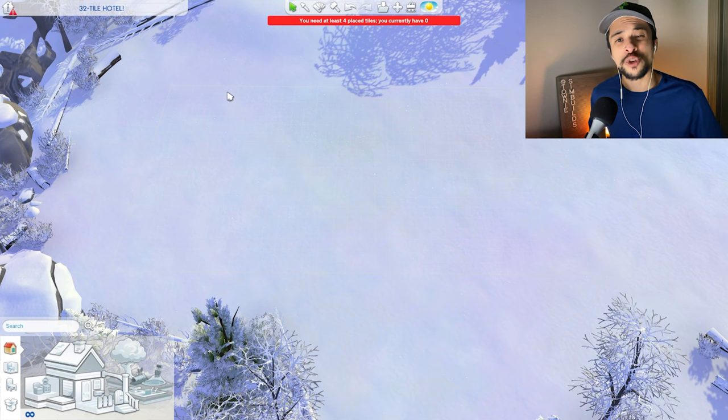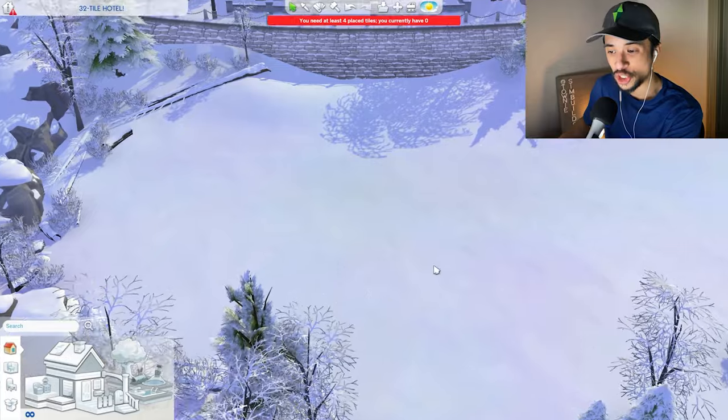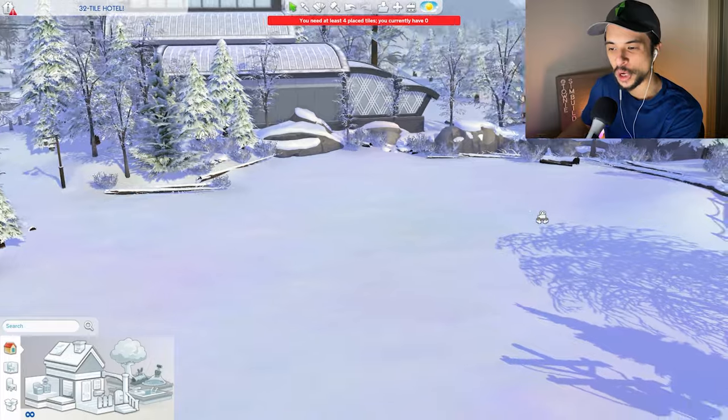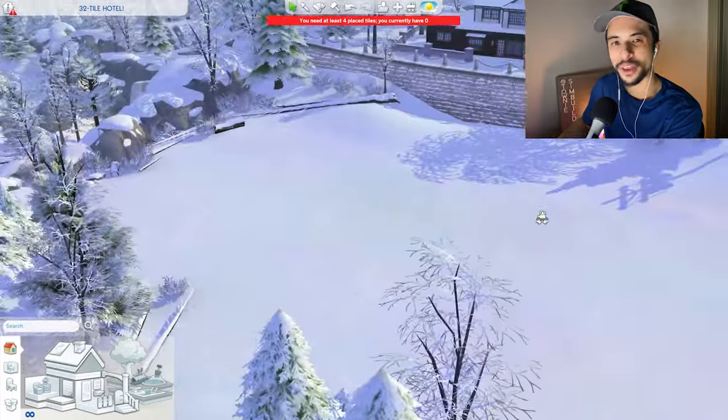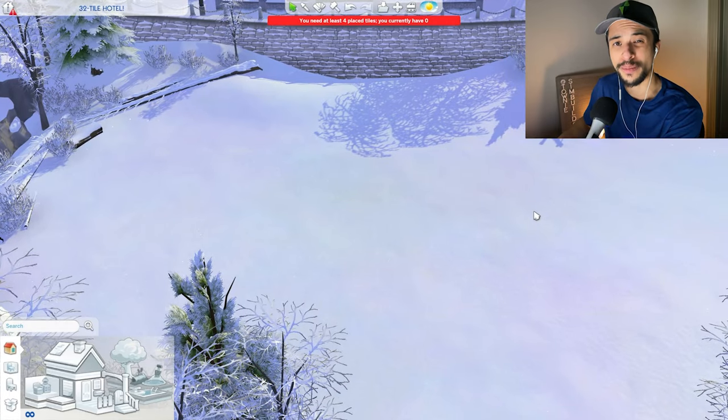Just like the title says, I will be trying to build a 32 tile hotel. So if you guys own the Tiny Living pack, that is considered a micro home — the smallest tier I can go. I'm going to try and hopefully squeeze in three units and hopefully some nice amenities as well. Apart from that, I don't really have any restrictions, but I think the size speaks for itself. I did choose this very wonderful snowy lot in the world of Mount Komorebi, and it's only 30 by 20, so it should be more than enough for a 32 tile hotel.